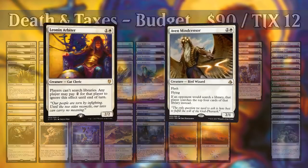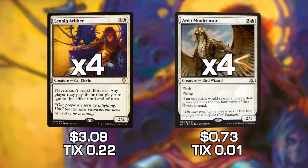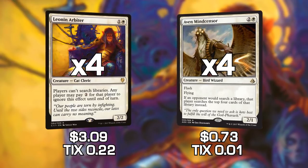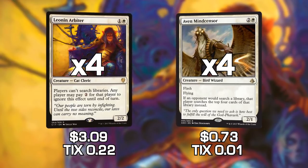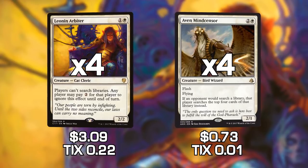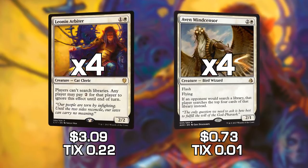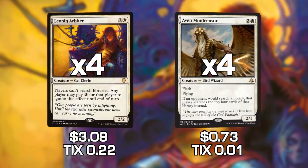The first two cards we have are Aven Mindcensor and Leonin Arbiter. Both of these cards are doing about the same thing — they are making it so our opponent can't search their library very effectively, which in Modern is going to slow our opponent down and take them off-tempo. Leonin Arbiter makes it so you basically have to pay two mana to actually search your library, and Aven Mindcensor means your opponent can only search the top four cards of their deck, not their entire deck, which is really, really funny.